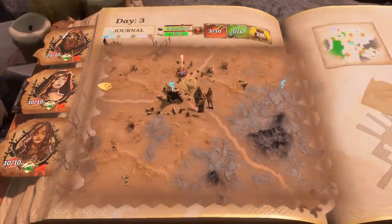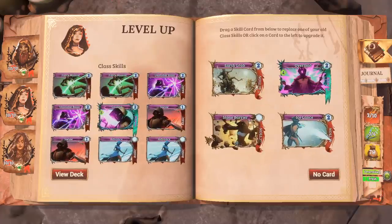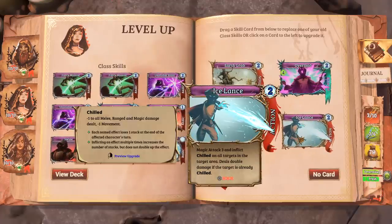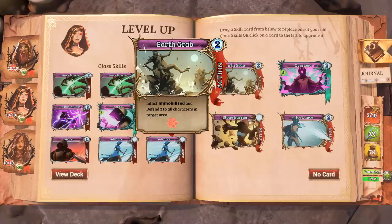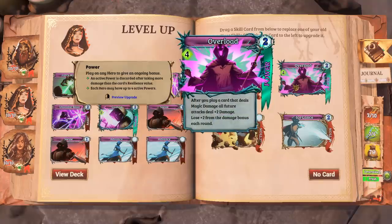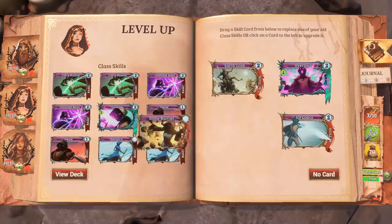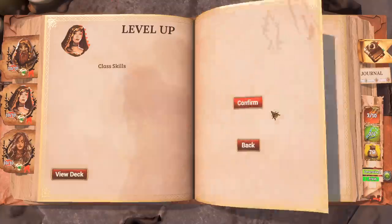You reach the hometown of your rattling companion. Let's level up the wizard next. We've got Ice Lance — it puts chilled on enemies that lowers their movement and deals damage. We've got Stone Barrier — that puts defend four on any character and it's free, which is pretty good. Earth Grab lets us immobilize and defend two to all characters in an area, so we can use it offensively or defensively. We've also got Overload — after you play a card that deals magic damage, all future attacks deal plus two. I'm going to go with Stone Barrier because it's free.